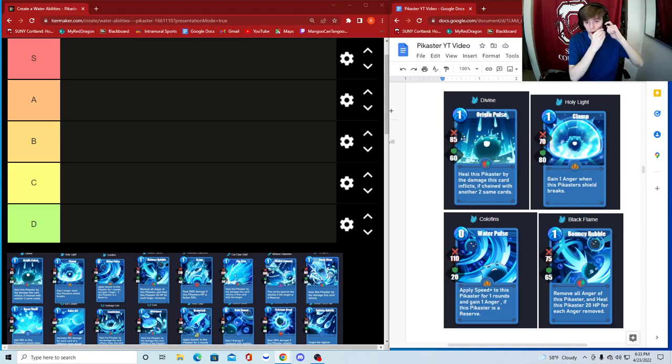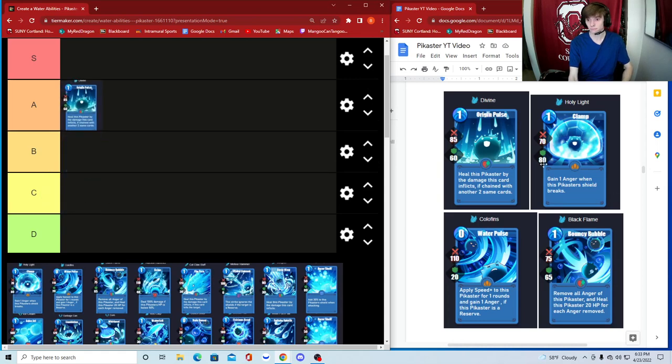The first card we have is Divine — heal this Pikaster by the damage this card inflicts if chained with another two same cards. It's going to heal you, does decent damage, 85 shield. Any heal card I think is relatively good. You just need two other water cards with it, so if you're running a three pure plus, it's a pretty good card. 85 heal is really good, so I'm going to put this in A.